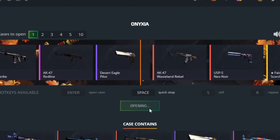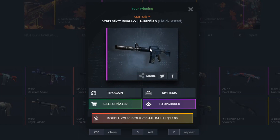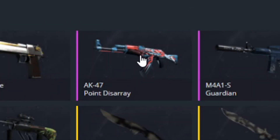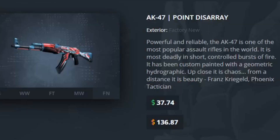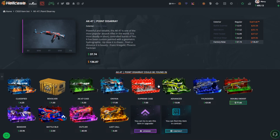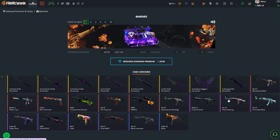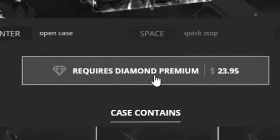We'll open up one of these. Point Disarray? Nope. 23 - wait, that's more? So to check how much a skin is worth, you literally just press it and it will say how much it is in that case, which different cases it appears in as well. So if you're looking for a certain skin you want to unbox, you can find the exact cases that have it. For example, this Banshee case also has the Point Disarray, so we might as well open it. Oh - never mind, I'm not premium.